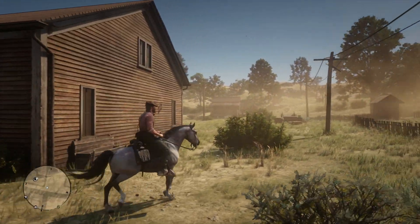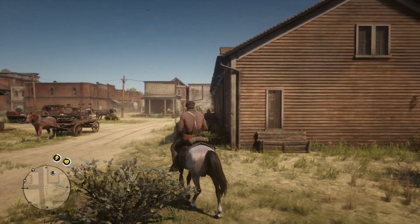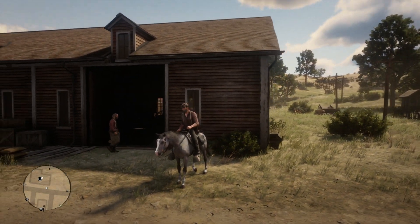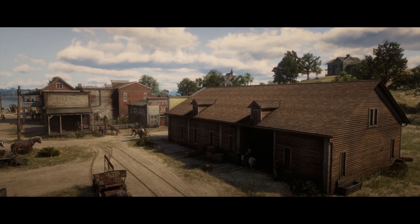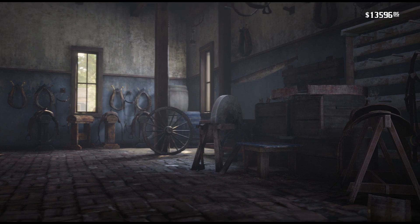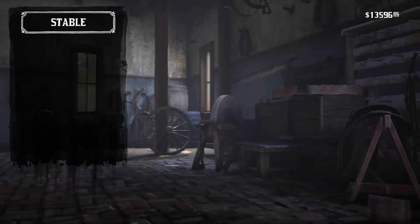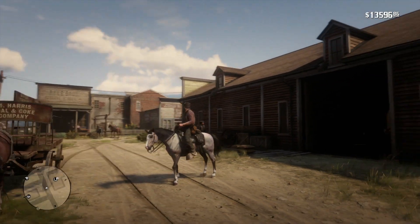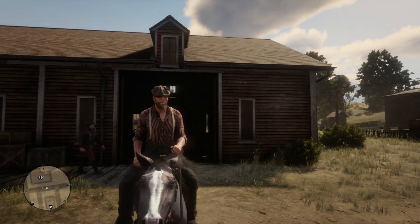Let's compare that to probably a horse that you guys have right now — the white Arabian, which actually has a value of $1,200, so it is just slightly less expensive in terms of value. But its stats are way different. It has health of five, stamina of five, and then speed of six and acceleration of six.